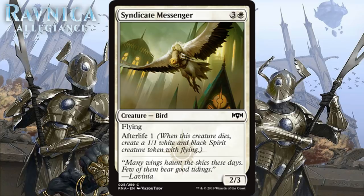Next up we have Syndicate Messenger, which for 3 generic and 1 white is a 2/3 bird with flying and Afterlife 1 at common. A 4-mana 2/3 flyer is probably like a D or D+. When we add Afterlife 1, paying 4 mana for 3/4 worth of flying stats is an okay deal. We can't judge this as a 4-mana 3/4 with flying — that would be even better, and it isn't quite that good — but I do think this is a solid filler card in your white decks. I'm giving it a C.